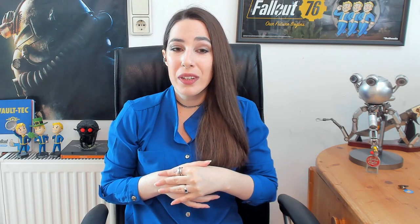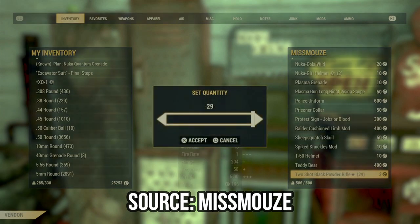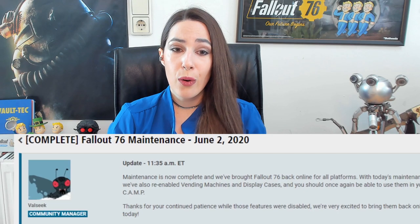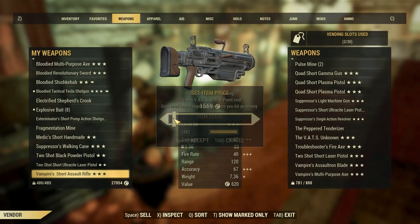We have been dealing with different bugs and glitches related to the player vending machines in the past weeks. Back to the ongoing issue, it took Bethesda almost 20 days to find a solution for the new duplication glitch, and on the 2nd of June they released the hotfix and reactivated everything — the display cases and the player vending machines. We assumed that things went back to normal, but did they really?